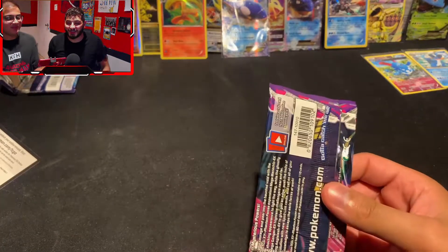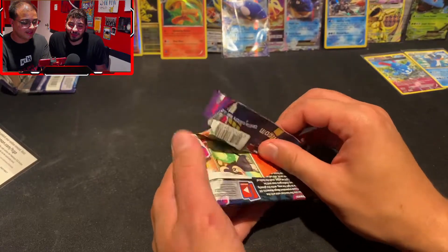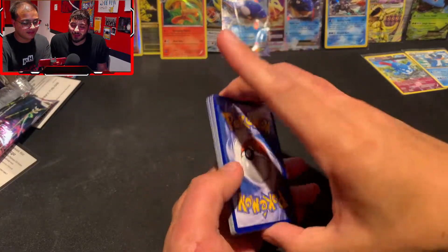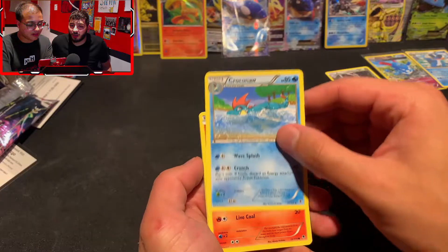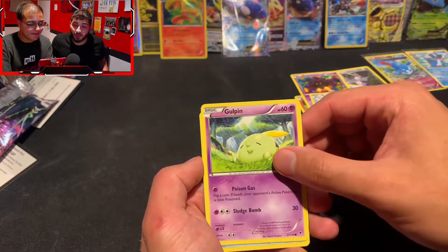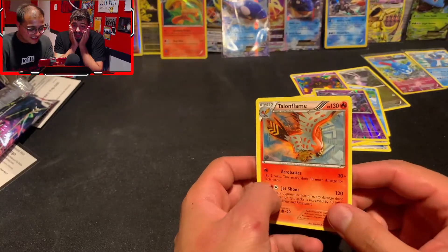We really need something to save us. We've gotten some decent hits but nothing that really drives this video home. Going into Sliggoo — that looks like some AI type of artwork. We got Manectric Spirit Link, Croconaw, Litleo, Pumpkaboo, Gulpin, Totodile, reverse Litwick, and we are actually going to end on a non-holo Talonflame.